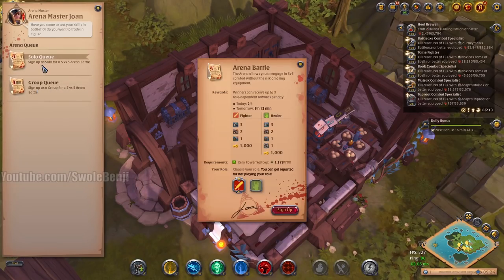This is if you don't have a group of friends, so we're going to click solo queue. There are two choices — you have this red sword or yellow sword — and this is if you want to be a DPS or a fighter. These are your rewards if you win. You get some arena sigils, which are for cosmetics, but you can sell them, so it's basically free money.